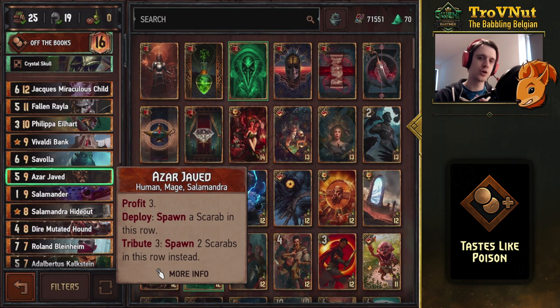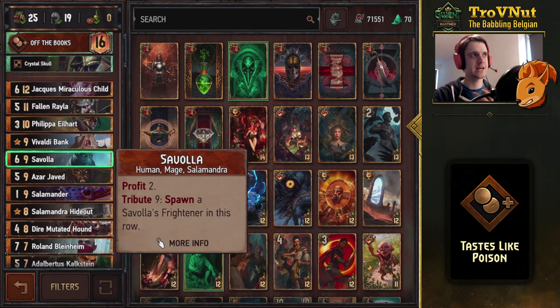The benefit of Of the Books is also that many tribute abilities are based on their profit — since the tribute cost is lowered, you get an extra coin every time you use a tribute ability. For example, Azar Javed gives you two Scarabs with the defender status when you use his tribute, but the tribute only costs two coins while giving you three — so you're left with one extra coin. It also gives you three Salamandra units, which is important for the Salamander and Stolen Mutagens.